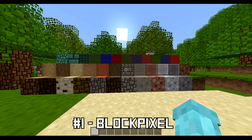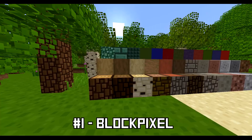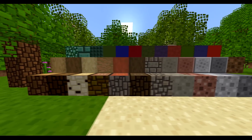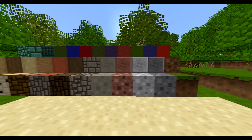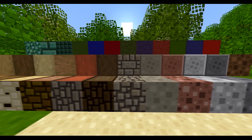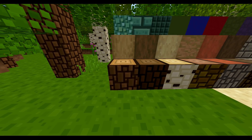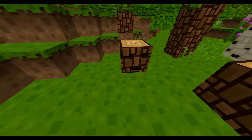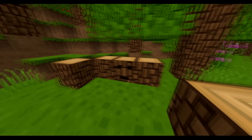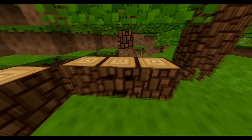First up, we have the Block Pixel Texture Pack made by Jacob.z, and this pack is actually awesome. It is called Block Pixel because it has a pixel art style. You can see it has this sort of cartoony look to it, which I really enjoy — it looks crazy. It takes a little bit of getting used to. This is the oak wood right here, and it has way more texturing than your regular oak tree, and it even has different textures depending on where you place it down. That almost looks like a smiley face or something.